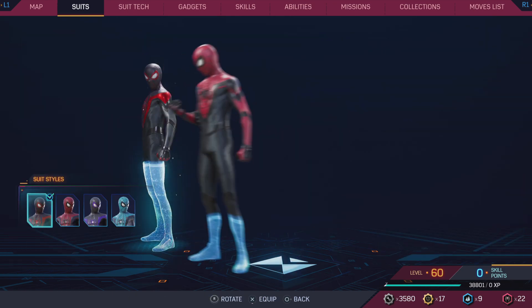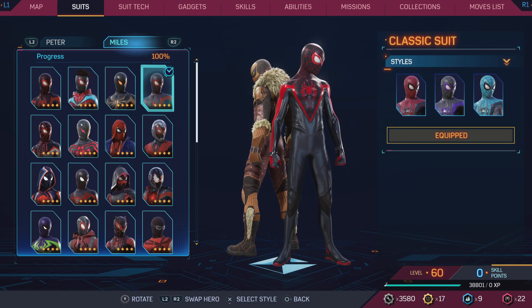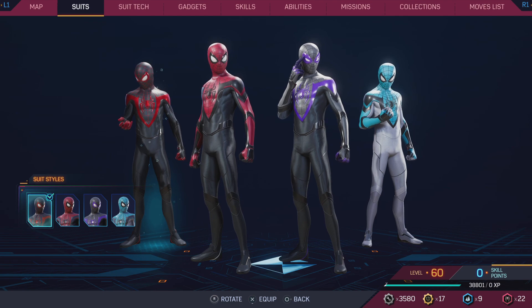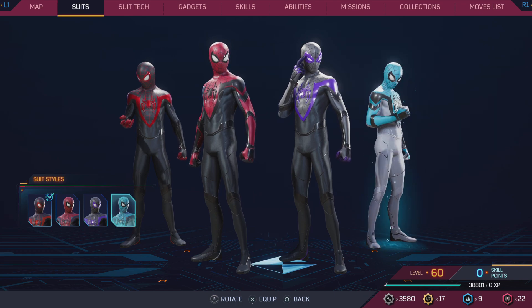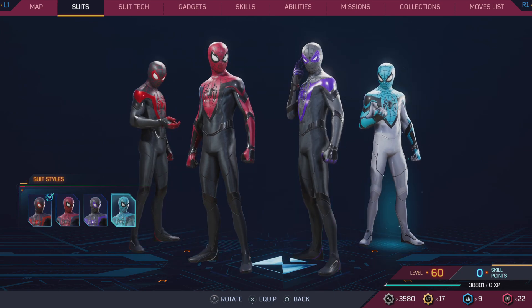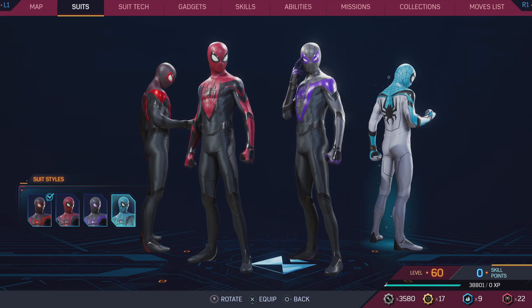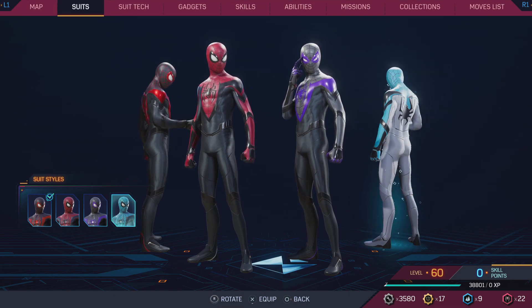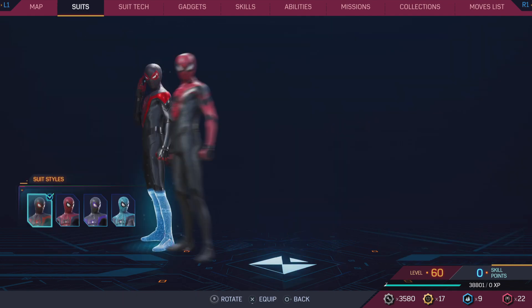The Classic Suit for Miles — it's a little different from the Advanced or Upgraded suit, but there's nothing really wrong with it. It's still honestly a 10 out of 10. Ranking: first, second, third, and fourth. I feel like the white variant just kind of ruins it — the light colors mess things up. They just don't know how to make a good blue suit for Miles.